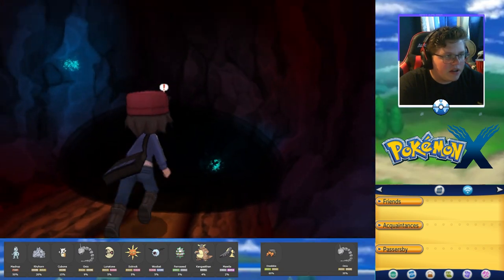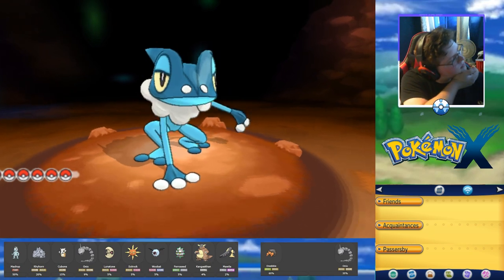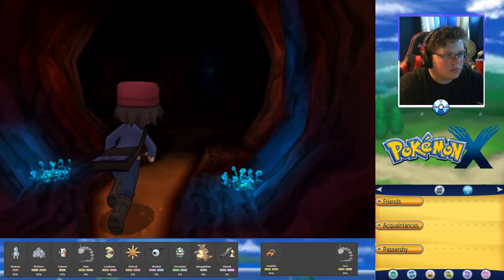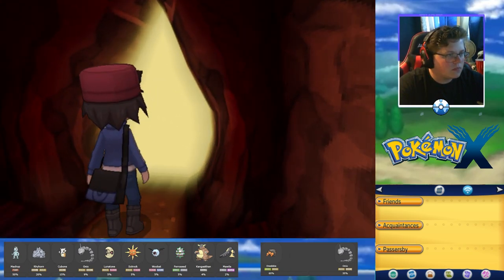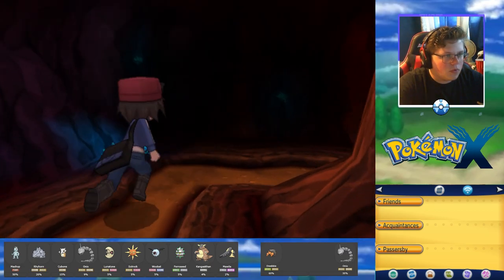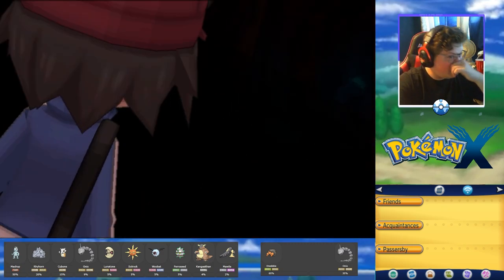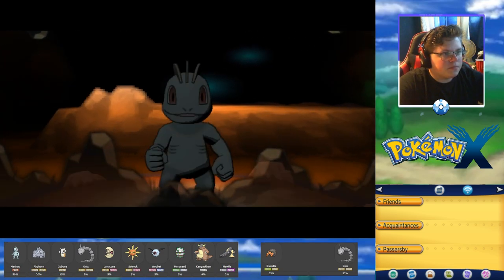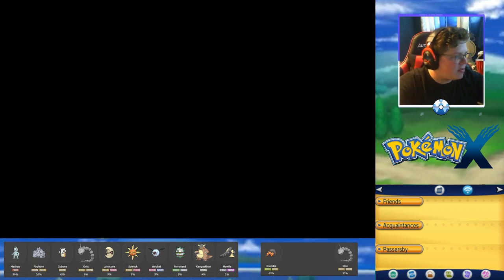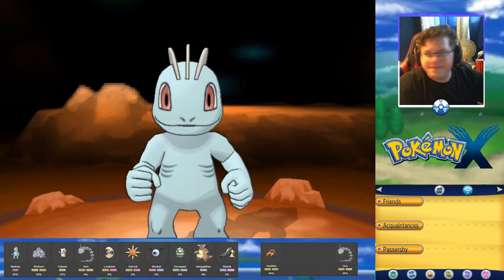We're going to have to keep hitting these shaking areas — they're really just dark spots on the ground. Lunatone again — we already got one. Where did the dark spot go? Let's find another one. Another Machop — already have one. That Lunatone is a 5% spawn so it was pretty unlucky to get it. The Machop wasn't unlucky since it's a 50% spawn.